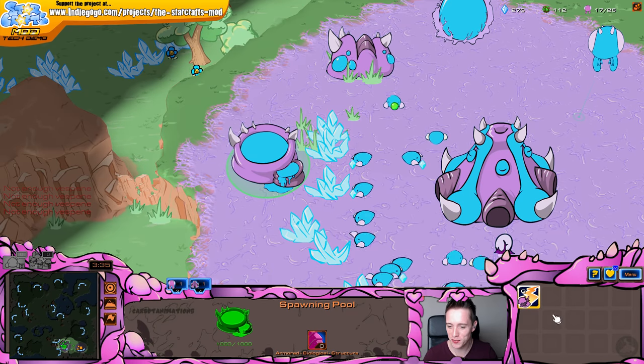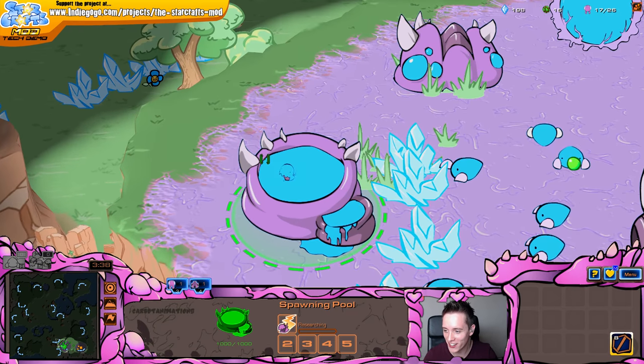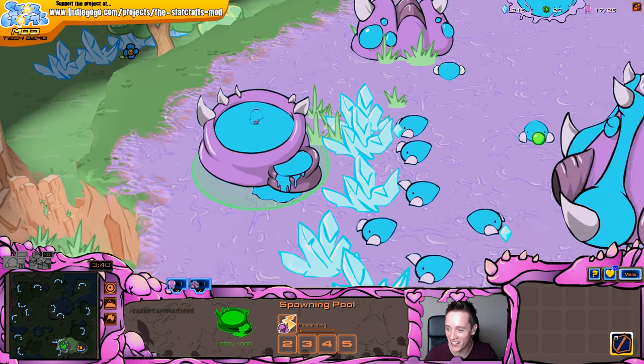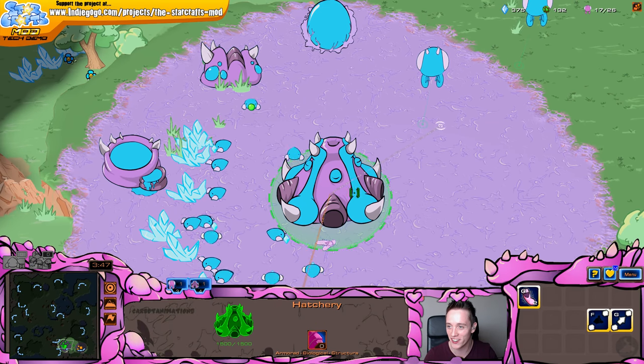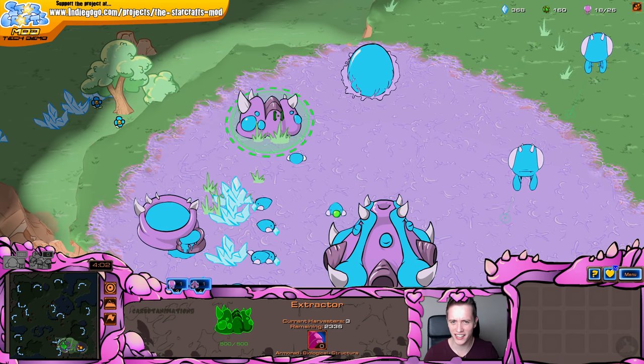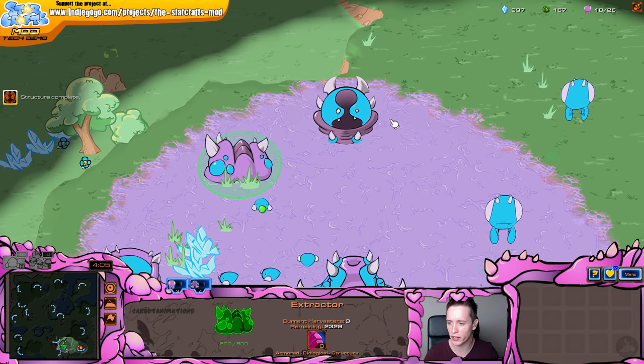Actually, if we research Zerkling speed, you can now see these little tiny Zerklings peddling around right there in the spawning pool. I'm not going to research it in this episode because I don't really have much use for it, but that's really, really cool. And the extractor looks a little bit different as well.